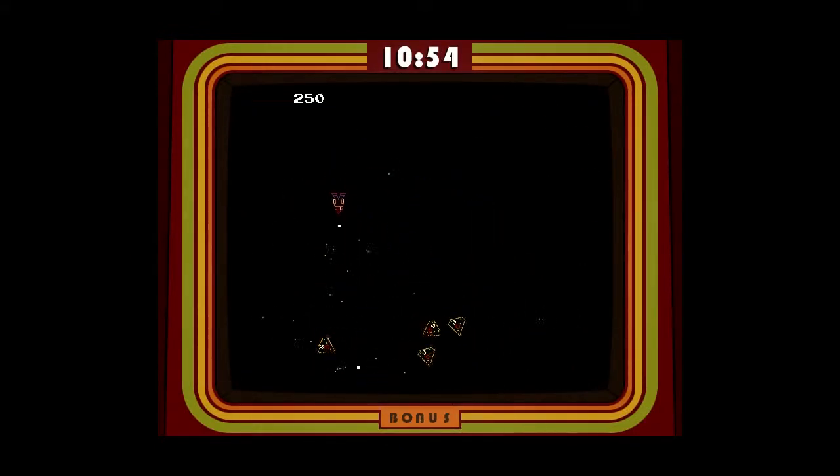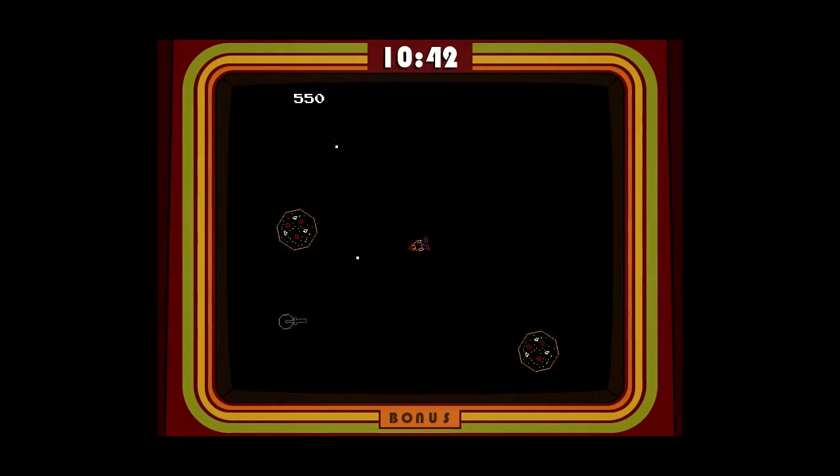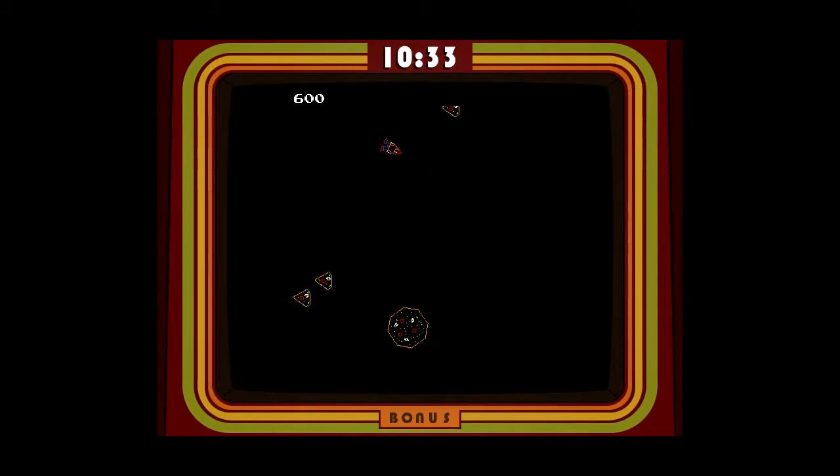This must be kind of like Asteroids here. I'm good at Asteroids. Along the way, if you take damage — like if your character gets hit by whatever you're playing against — each mistake costs 5 seconds. There's a soda there. I want a soda. Nope, I didn't want the soda. I guess caffeine is bad for us, so let's avoid the soda.